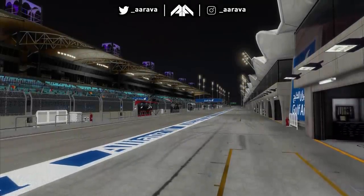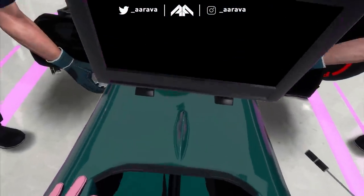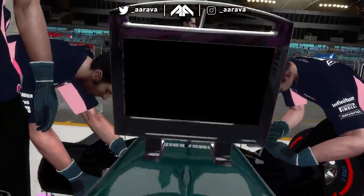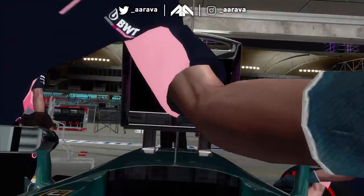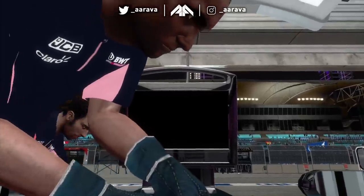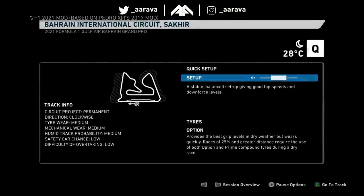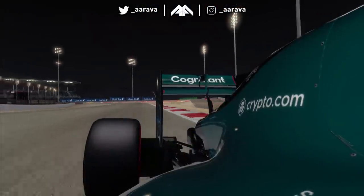We're back at Bahrain on this game. Look at that exquisite lighting. We've got some pink gloves - interesting. So the overalls aren't done but the car is the Aston Martin, that mint kind of dark green. Thank you engineer - right, we've got a one-shot qualifying setup. Let's go with the middle option.